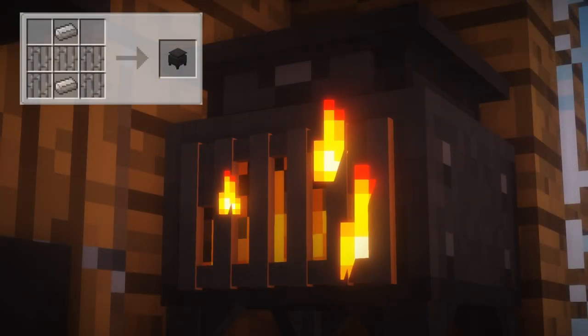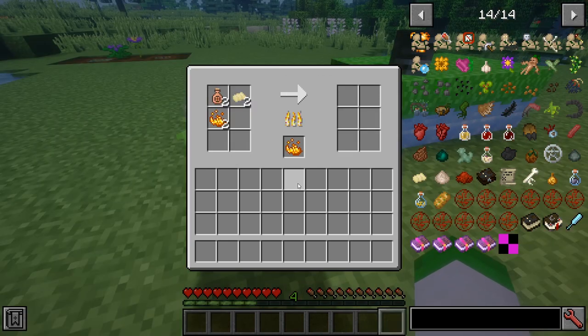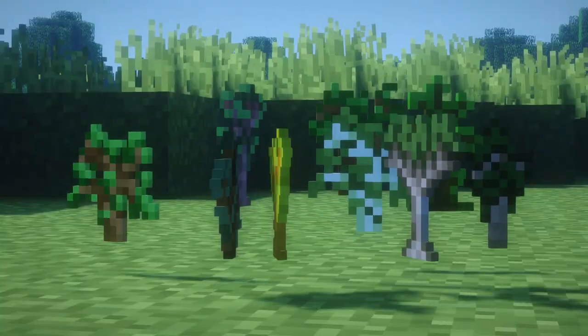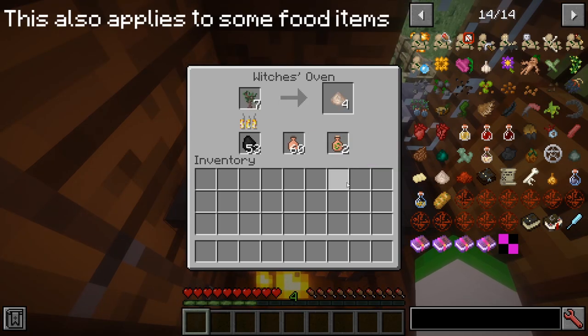Initiating the start to a witch's schemes, witch ovens act in the same way furnaces do. However, they can also collect byproducts from smelting items, which is needed in advancing your witchcraft. These byproducts have a chance to be made from smelting either saplings or mob drops. However, you will need jars placed in the oven to be able to receive plant byproducts.